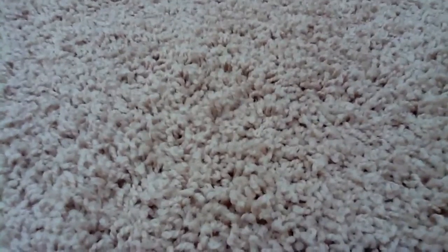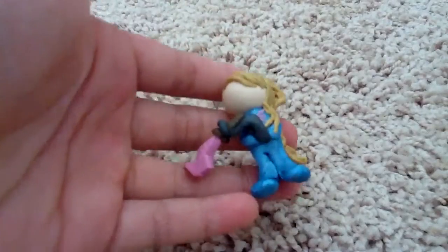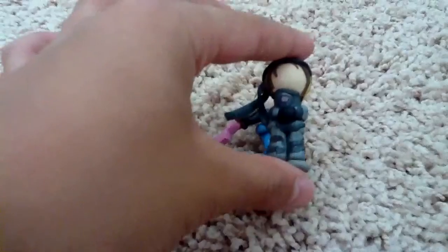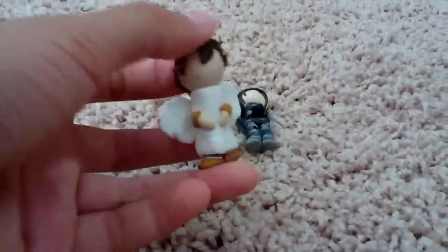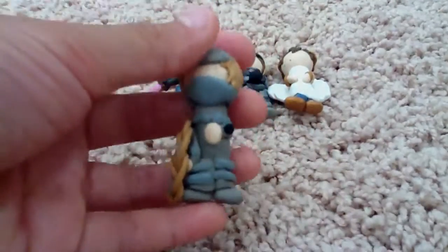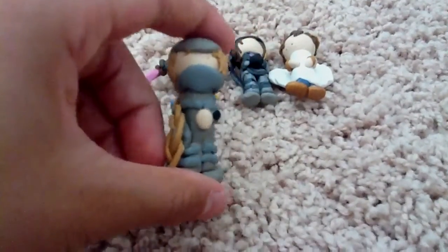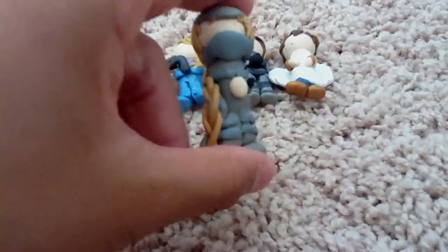Hey, so this is charm update number three, I think. I'm gonna start. I have Zerosuit Samus. I have Sneak. I also have Pit. I have Sheik. I also have the alternate version of Zelda. I showed her in my last video, so if you don't know what Zelda looks like, just check out my other video.